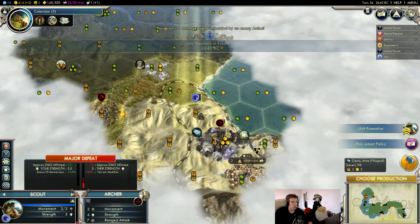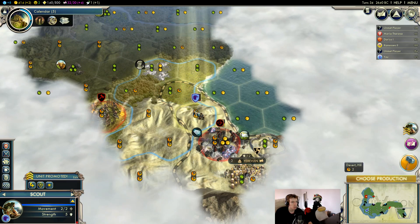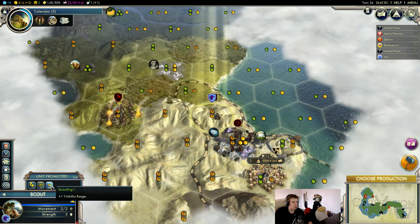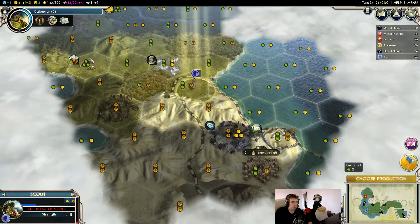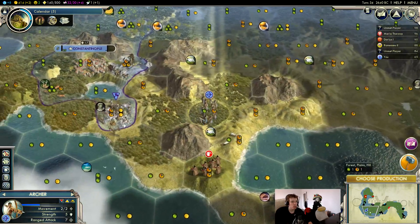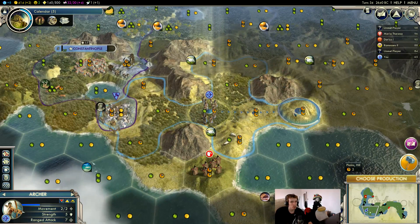We need to worry about running him away from here. Take the visibility — you can see them all on the map — and then just run him away to heal up.